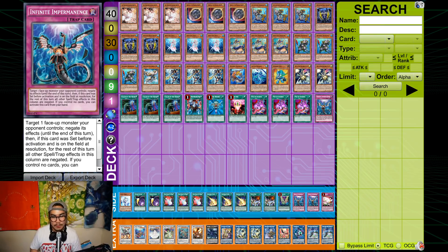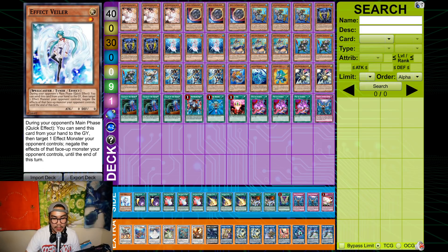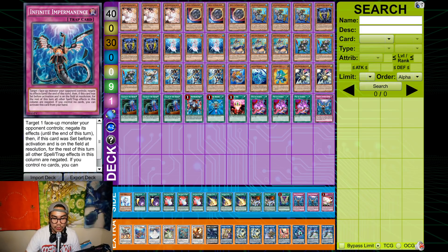The one Impermanence I already explained for hand trap count. For the side deck, I run Veiler and two more Imperm, putting me at 10 hand traps post-side — around a 75% chance to open one. Imperm is better than Veiler because it plays around Kokomiru Guardian, which is why I opted for more Imperm and just one Veiler to hit my target of three extra hand traps after siding.